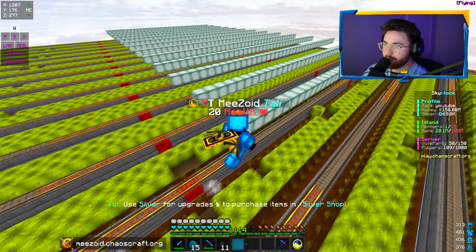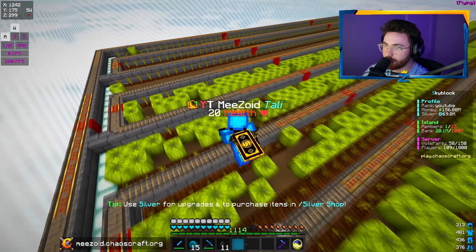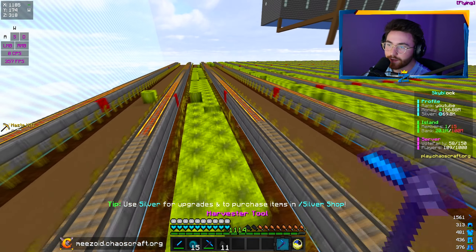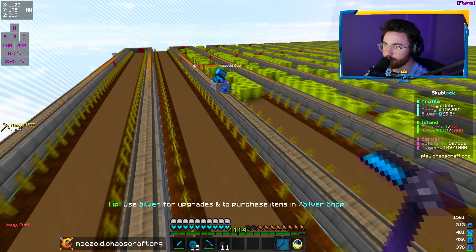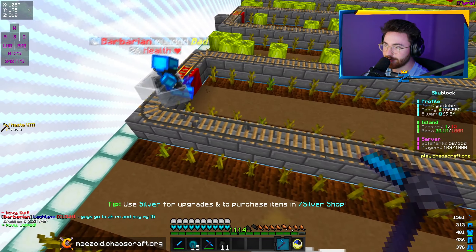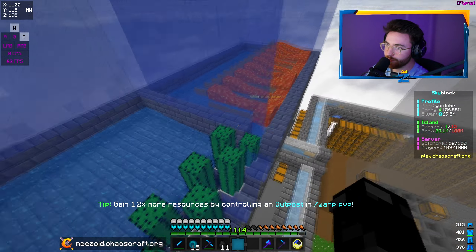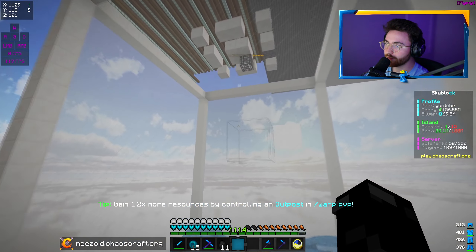We're looking at this massive melon farm. Apparently melons are the meta — sugarcane might be good too, they both might be pretty good. I don't know why they have rails around it. Maybe when you max out your efficiency, you can one-hit the melons. If you can, you could sit on a cart and just hold down left click. That's the meta right there — he's probably just holding left click as he goes by them all. It looks like magma cubes, IGs, maybe ocelots as well are the best spawners.